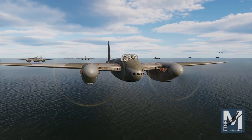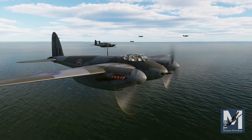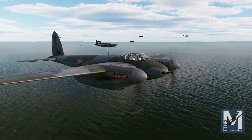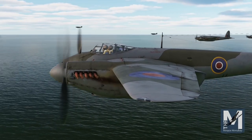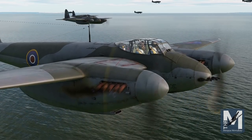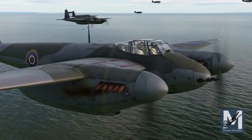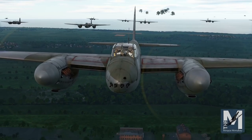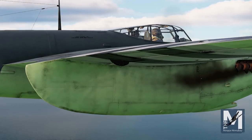The Mosquito was made famous owing to its participation in daring low-level intruder raids. Some of the best examples are Operation Carthage, an attack on the Gestapo headquarters in Copenhagen, Denmark; Operation Jericho, a mission to free French resistance fighters from the Amiens prison in German-occupied France; Operation Oyster, the bombing of the Philips factory in Eindhoven, manufacturing radio tubes and valves for the German war effort during the occupation of Holland; and the raid on the radio station in downtown Berlin, designed to coincide with Herman Goering's speech to the German nation.